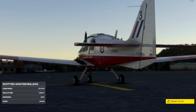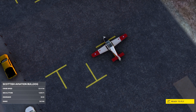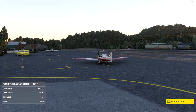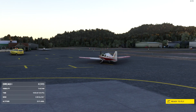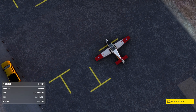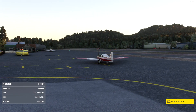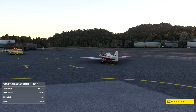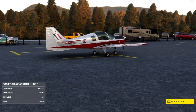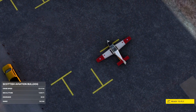Welcome to my channel! I'm Avangel and this is the Scottish Aviation Bulldog by Black Box Simulations. This aircraft is a two-seat side-by-side trainer built originally by Beagle Aircraft, then subsequently by Scottish Aviation — hence the intro joke. It originally flew in 1969 and was used by the RAF, the Swedes, the Hungarians, and a bunch of other militaries as a basic trainer.